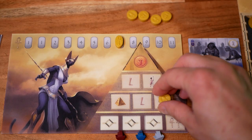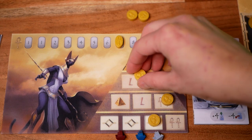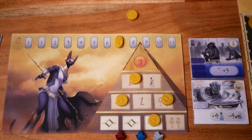In Kemet, players compete for dominance over as many rounds as needed for one of the players to reach nine victory points during their turn before playing their next action token. The actions available to you are: pray and gain two prayer points, buy a power tile, move, raise your pyramid, or recruit.